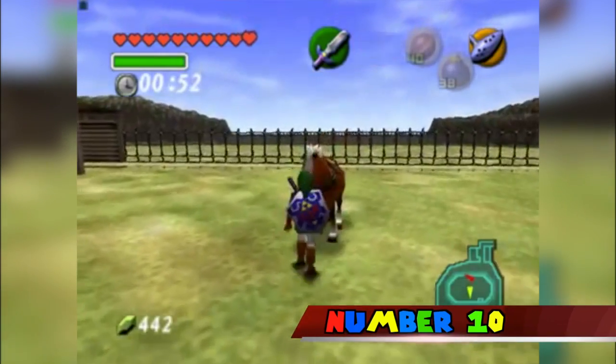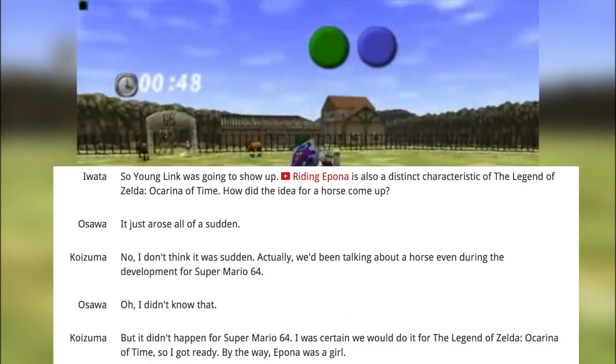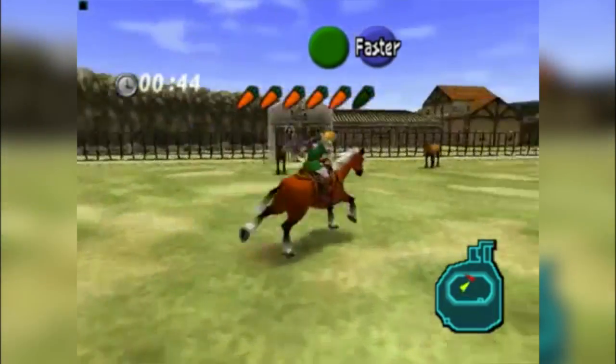Number 10. A rideable horse was discussed during the early development of the game but was never included. The idea eventually made it into The Legend of Zelda: Ocarina of Time, as Link's horse, Epona.